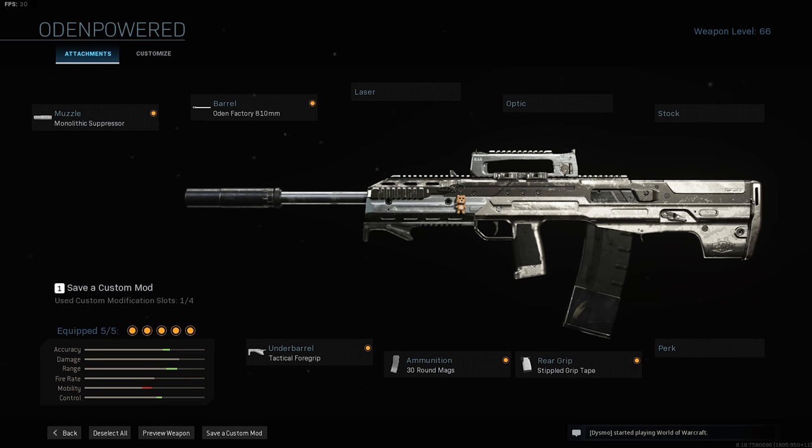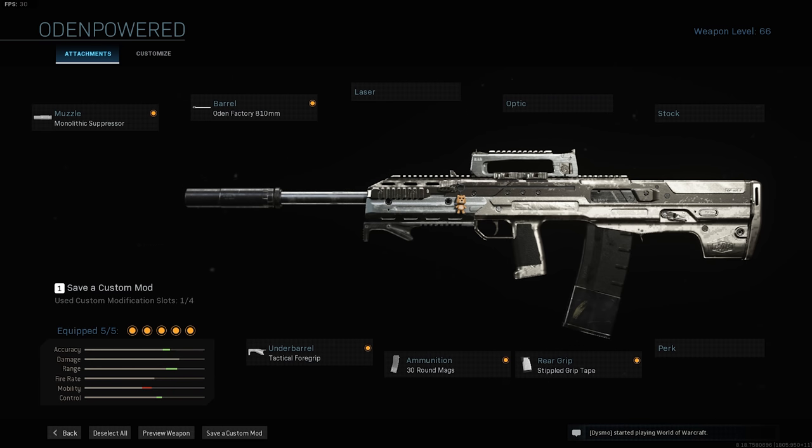Here are the attachments I used on the Odin running it in Warzone. We ran the monolithic suppressor instead of the colossus suppressor — I felt the colossus was slowing me down. We have the Odin factory 810mm barrel, tactical 4 grip, 30-round magazine, and stipple grip tape. You could swap the stipple grip tape for rubberized grip tape if you want more recoil control, but I went with stipple for a faster ADS speed.